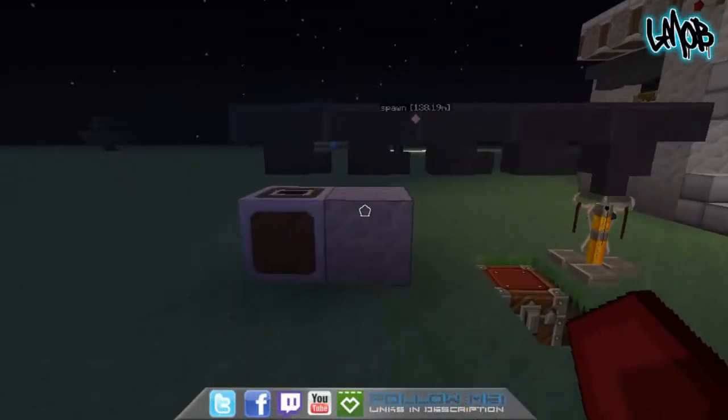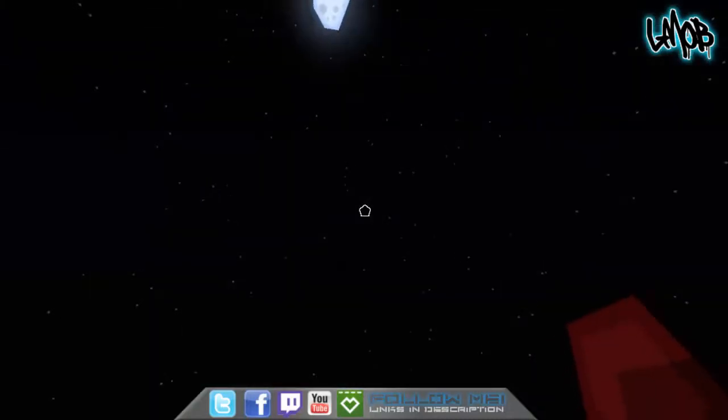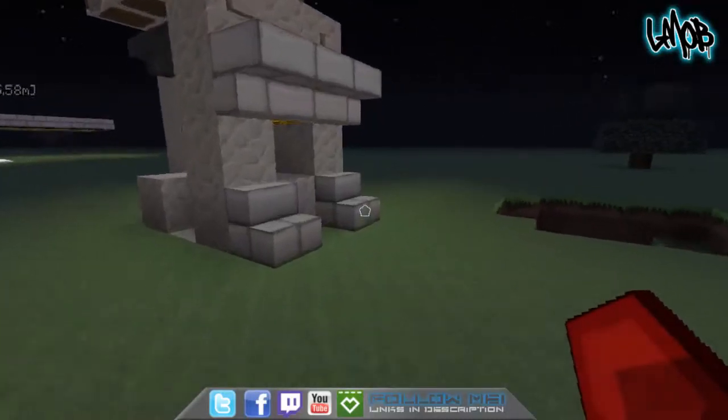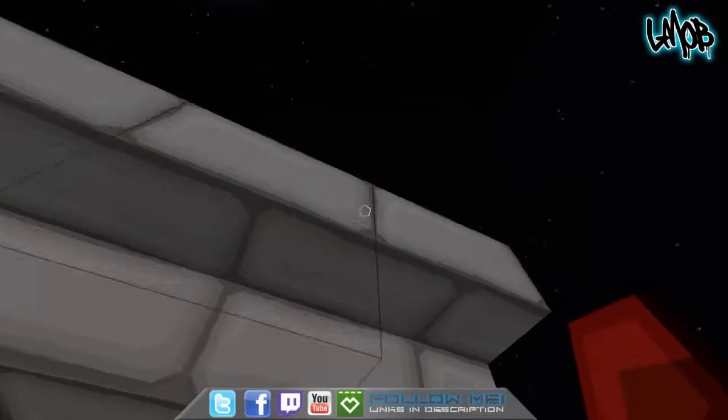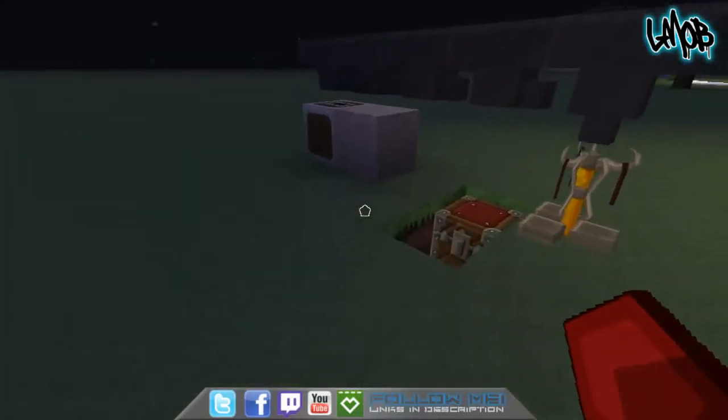What's up guys, it's Woody. This is kind of a tutorial and a response to iJevin in Survival. It's July 8th right now. He was doing an automatic brewing stand for travel — like he walked by it on his path and could stop and go to make a speed potion or whatever.